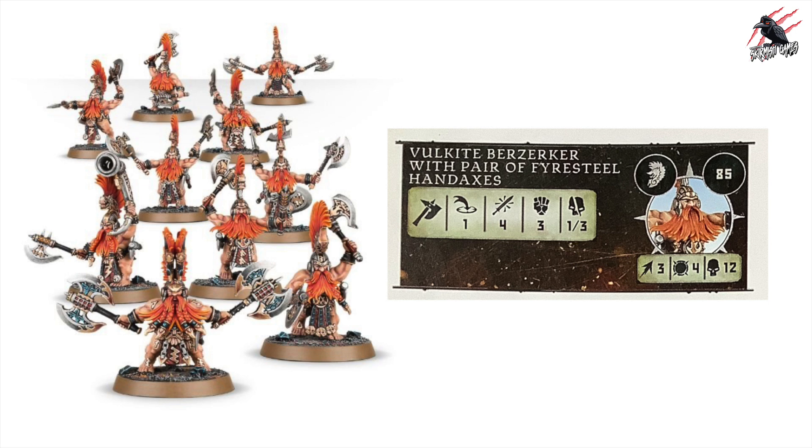The first fighters are Volkite Berserkers. You get 10 in the box. The Volkite Berserker with Pair of Firesteel Hand Axes is 85 points — movement 3, toughness 4, 12 wounds. Their axes are range 1, 4 attacks, strength 3, dealing 1-3 on a crit. Slower than the Ideneth but tougher and able to absorb more damage. They have no specific abilities but can use all three shared Fire Slayer abilities.